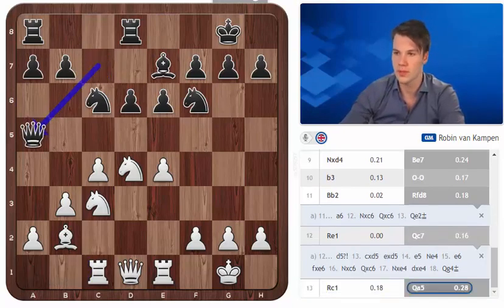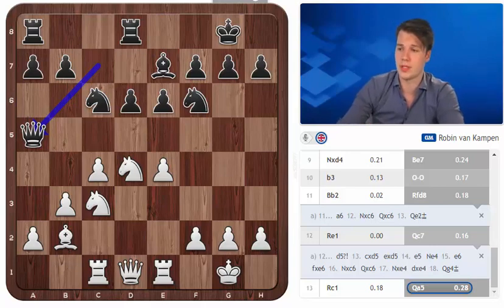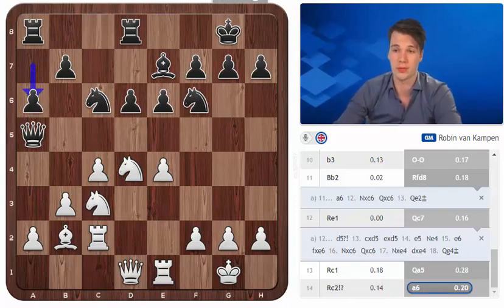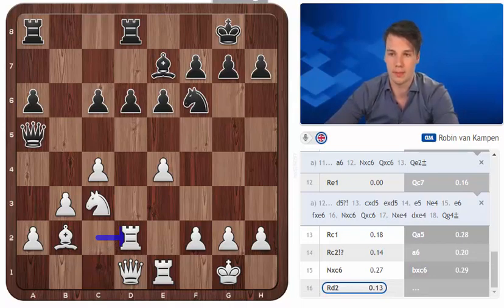In my own game my opponent played Qc7 hoping to activate the queen somewhat on a5. I played Rc1, Qa5 and also here we see an idea we are sort of familiar with from the last video in a slightly different version. In the previous video we saw the idea of Rf2, Rd2 in order to strengthen our position and put pressure on the d-pawn. In this case since the rook is doing quite an important job on e1 preventing d5 with e5 ideas, Rc2 is actually a nice move to create a similar sort of setup with the rook going to d2 potentially. My opponent played a6 and I went for the typical Nxc6 because there's a bit of a hole on b6 and it's preventing b5. After bxc6, Rd2, I had all the control needed to stop d5, so my main strategy was working.